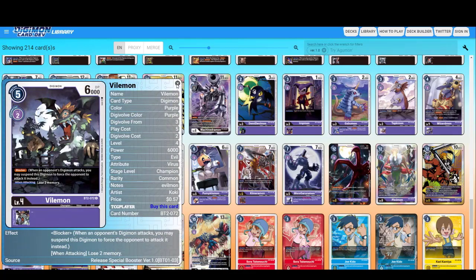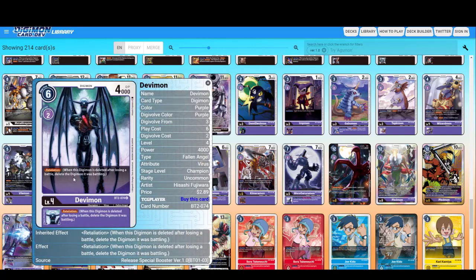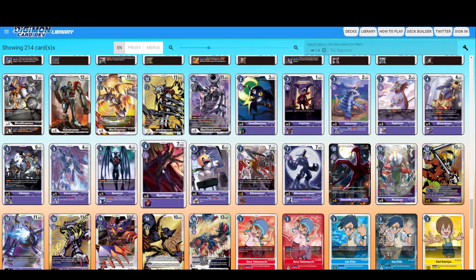The blocker for purple. Garurumon — once per turn, when one of your other Digimon is deleted, gain one memory. Devimon — this is Retaliation at level four. When this Digimon is deleted after losing a battle, delete the opposing Digimon. So it's Retaliation and it gives Retaliation. I think this might be a core card.